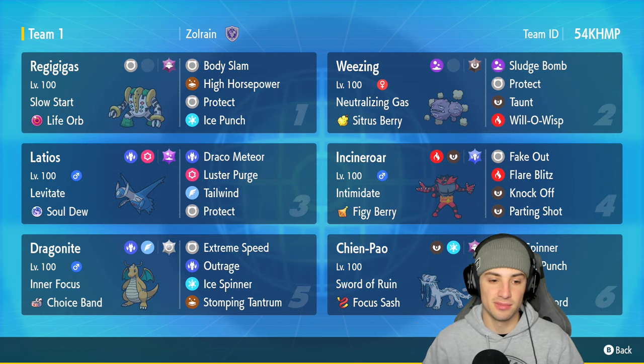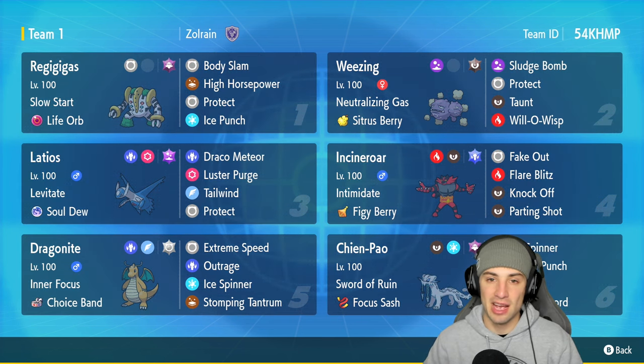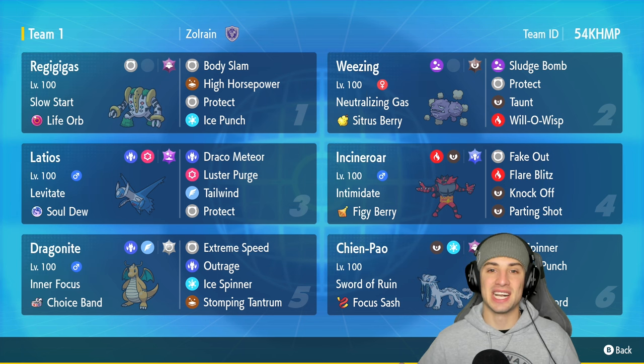In our final two slots we've got the best of friends — Dragonite and Shenpao. You guys have seen that pair plenty of times, super strong. Pair them up together, have Dragonite go into Extreme Speed and it does an insane amount of damage. If you want to rent the team for yourself the rental code is at the top right-hand corner. Let's get after it and showcase Regigigas in Regulation F.